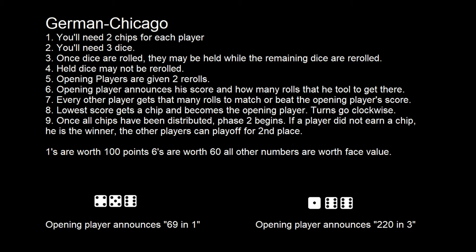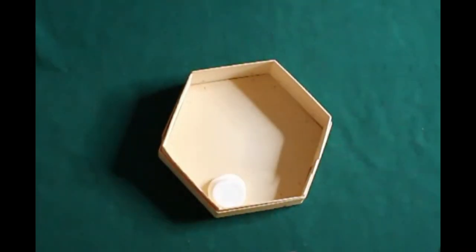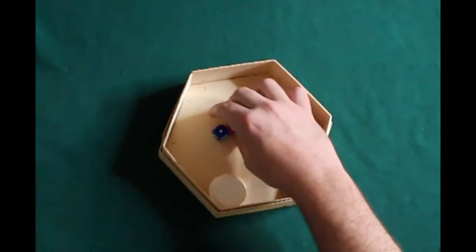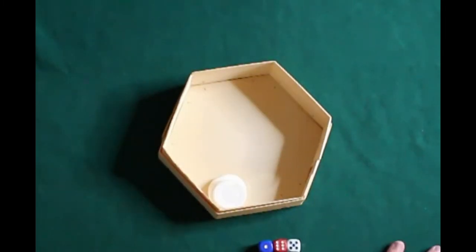Once the dice are rolled, they may be held while the remaining dice are re-rolled. Held dice may not be re-rolled. The opening player decides how many rolls there are going to be by whenever he decides to stop rolling. Here he rolled three times, so he's going to announce the total: 165 and three.